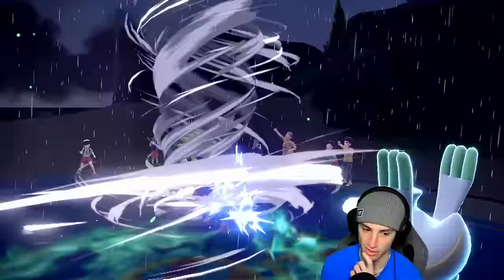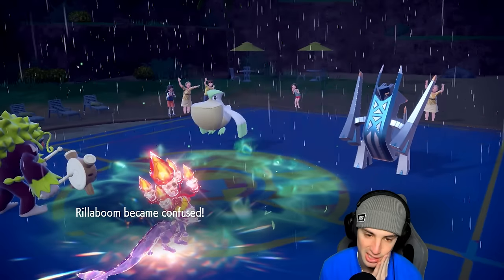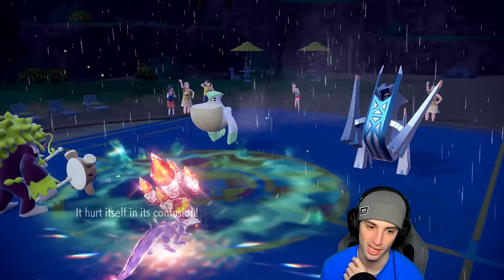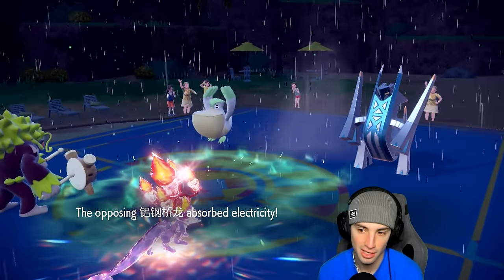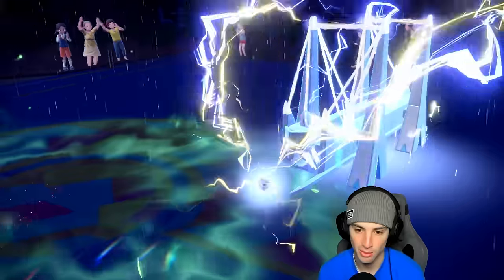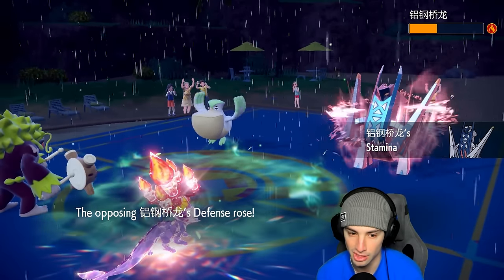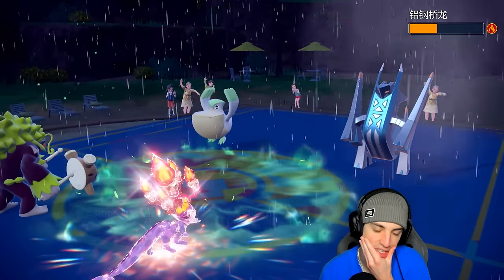Rillaboom should soak a Hurricane all day long. Of course we get confused. RNG works both ways — I got a Burn and they get confusion. Can I at least hit through confusion this turn? The Wood Hammer confusion miss really hurts — that turn would have been huge. If we hadn't gotten confused there, we would have Wood Hammered and then Grassy Glided to take out Pelipper and gone from there. But Electro Shot hits Vaporeon and the second one we cannot soak.